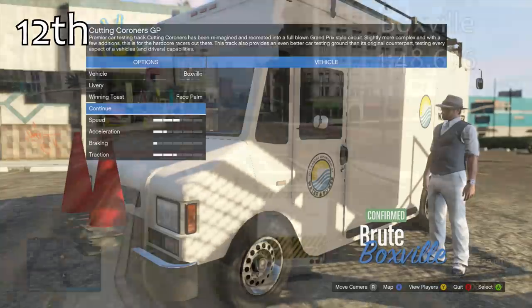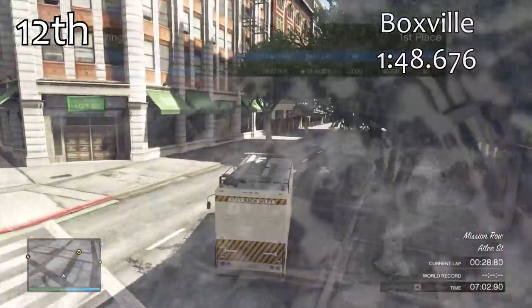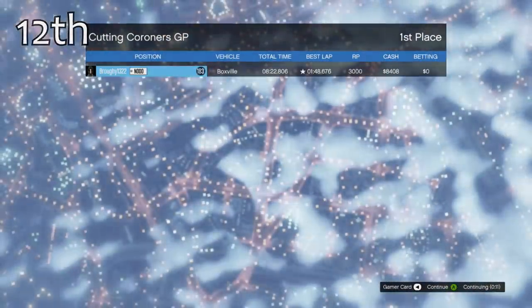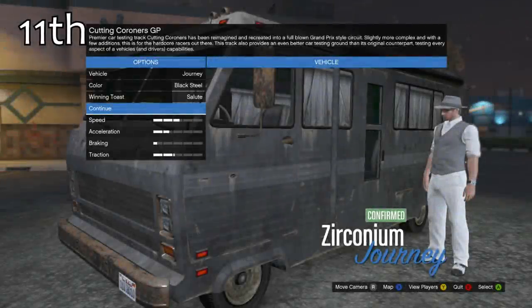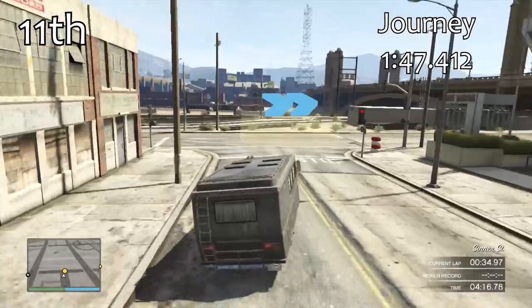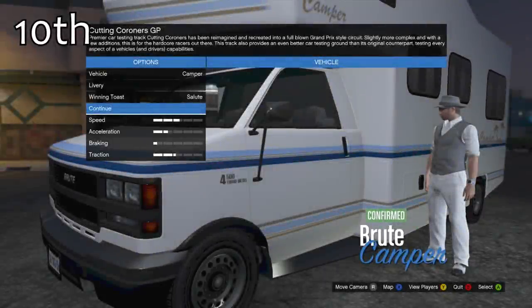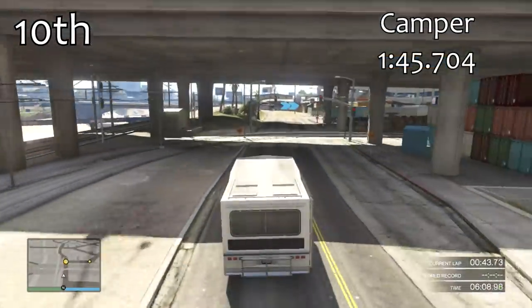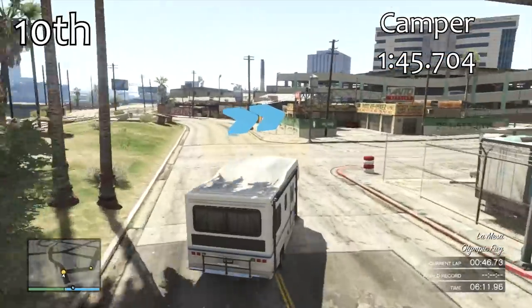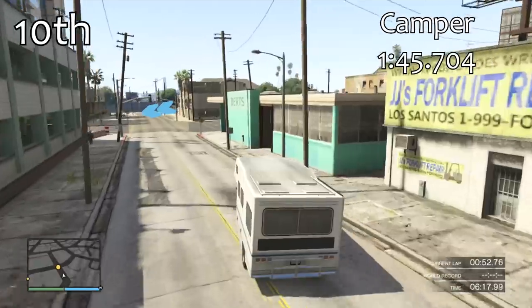In 12th place is the Boxville, which gets a lap time of 1 minute 48.6. All of the vans around this section get a similar sort of lap time in the 1 minute 40 area. You can't upgrade any of these vans and they are very, very slow — it would be interesting to have a race between all of them. In 11th is the Journey, and in 10th just ahead of it is the Camper, which is basically the best of the worst vans. With a 1 minute 45.7, it rounds out that area where the vans are big and very, very slow.